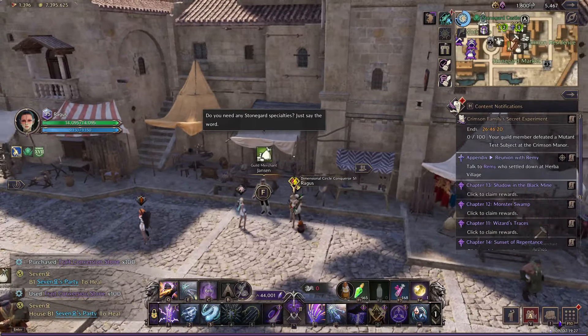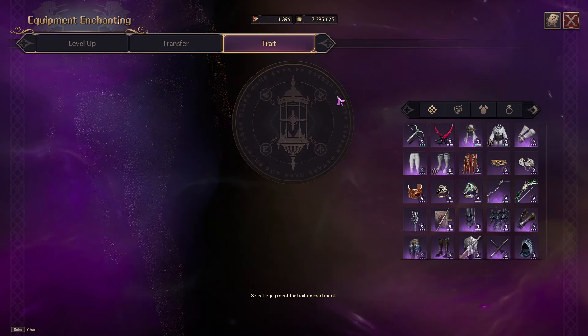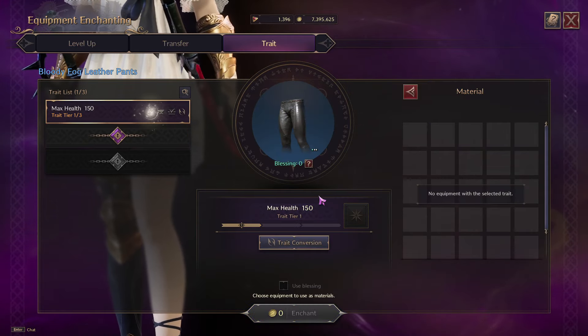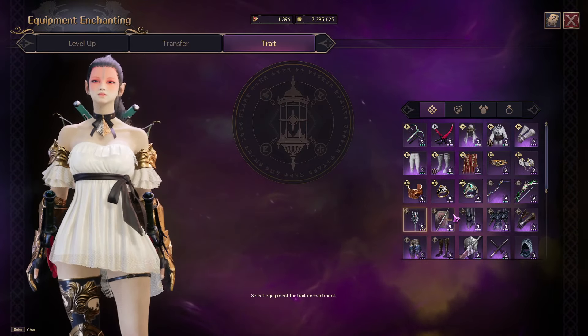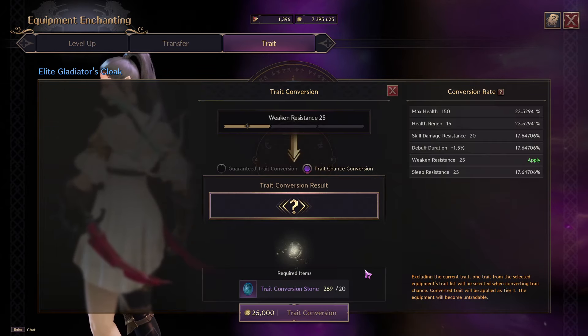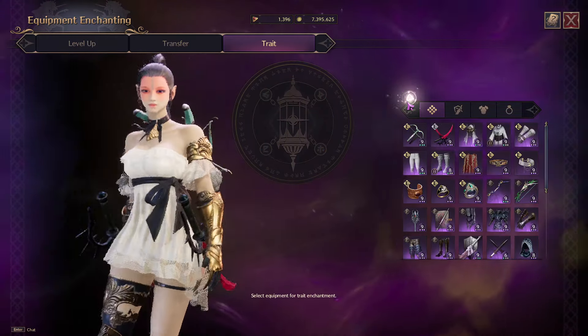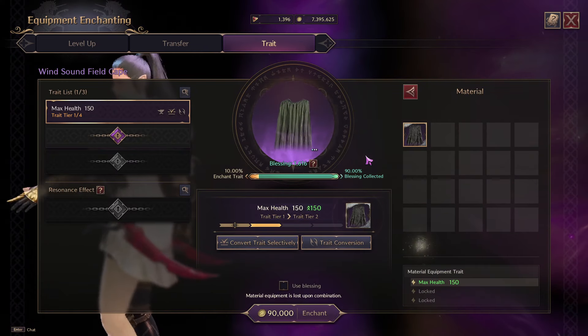Let's take a look at what it would cost to convert a blue piece to something else. When you already have the other item it costs only 5, but if you don't have that item it's going to cost substantially more. For example, rerolling to something you don't already own costs 20, versus 5 for everything else. That's because converting to something you already own is cheaper than gambling on something you don't have.